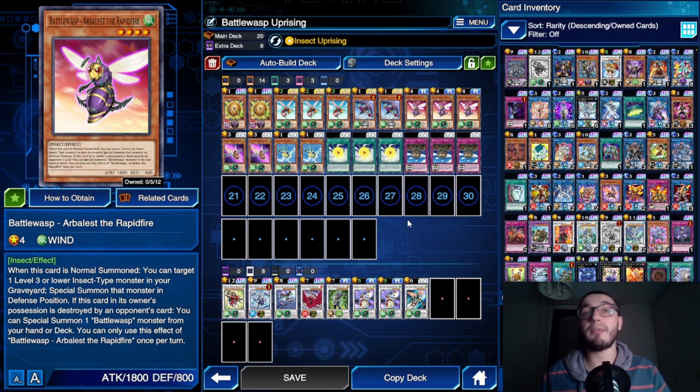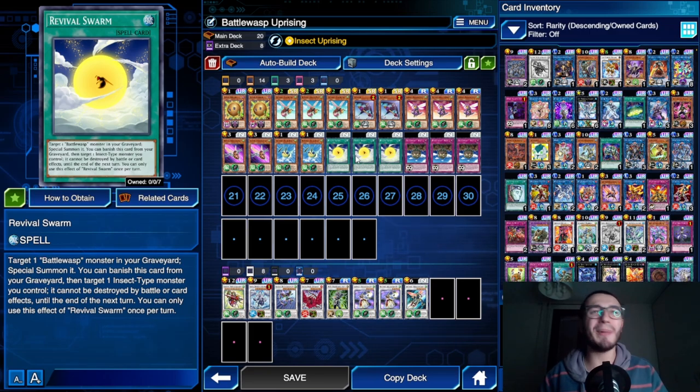For Battle Wasp spells and traps we also have Revival Swarm - a crazy card. Target one Battle Wasp monster in your graveyard and special summon it. This is not once per turn! The once-per-turn restriction is only for the second effect: banish this card from your graveyard to target one insect-type monster you control - it cannot be destroyed by battle or card effects until the end of the turn. So it's only vulnerable to banishment. Also, if you have two Revival Swarm in hand you can use both to revive monsters.